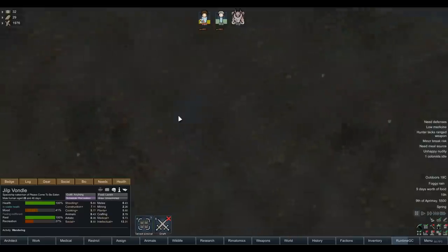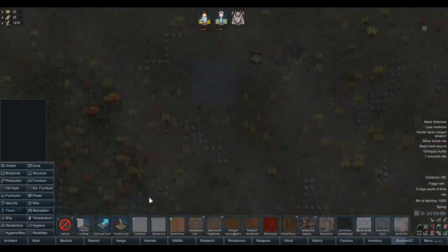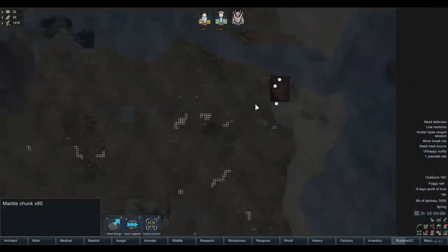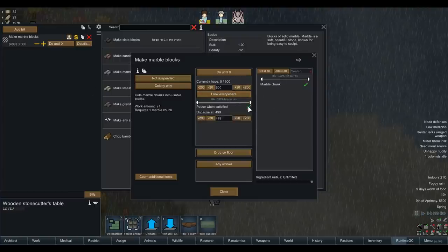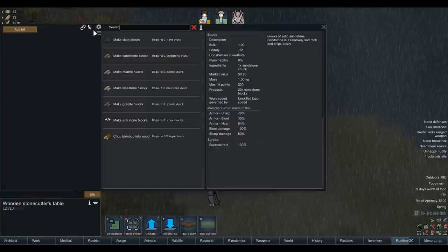Let's dig up some marble since Jobus has nothing to do. Let's go ahead and remove floor and start stone cutting as soon as possible, because we've got a ton of marble chunks just lying around. Let's set up some bills - make marble blocks until we've got 500. We'll pause the job when we've only got like 60 to 80 remaining so they don't constantly make too many stone blocks. This is supposed to be a backup job when they've got nothing else to do. Let's paste that over to the second workbench as well.